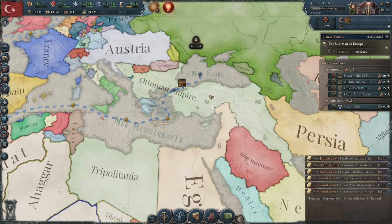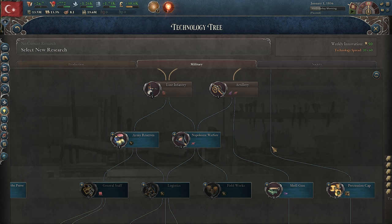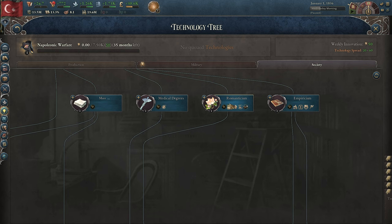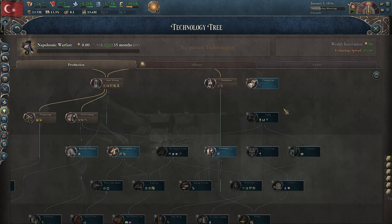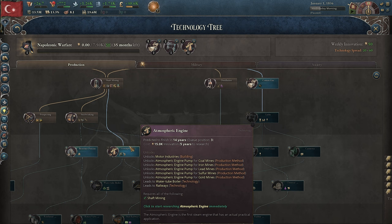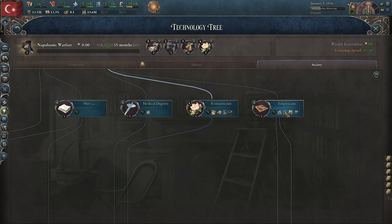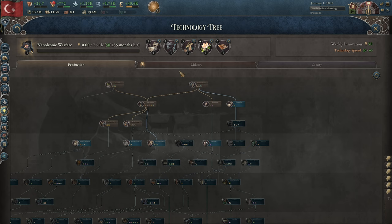For research, the biggest one is obviously Napoleonic Warfare — just left click to queue it. Then we're focusing on production: hold down shift and left click to queue cotton gin, lathe, and then atmospheric engine, so we can boost our mines and support iron frame buildings when we get to that production method. After that, hold shift and queue romanticism then empiricism. This is the research order I highly recommend.